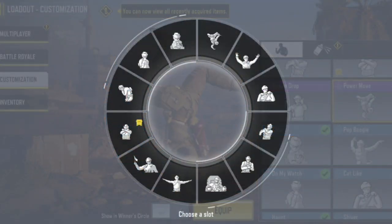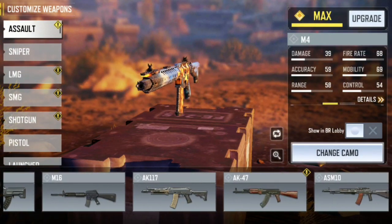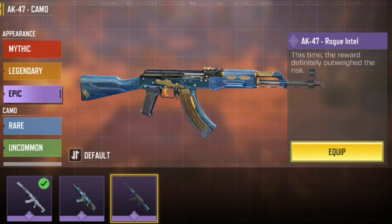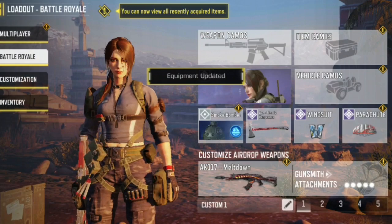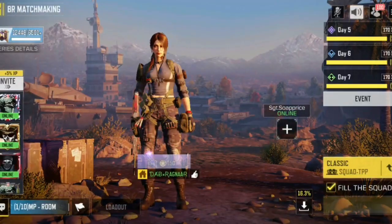We've equipped it. Now let's move to our wingsuit and AK47. Equipping the AK47 — this is dope, nice. Wingsuit equipped, parachute equipped.